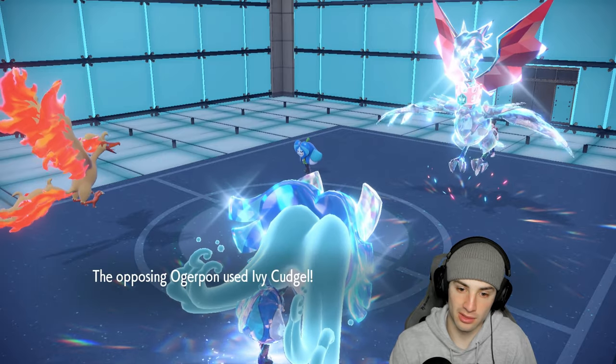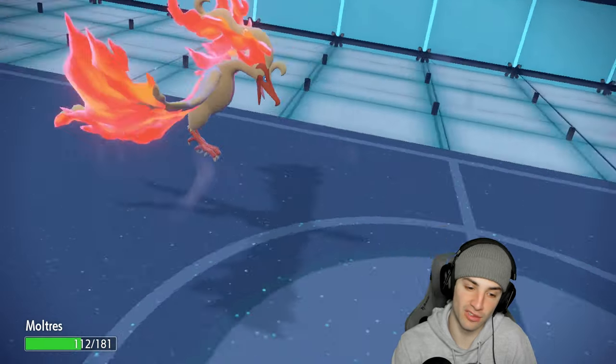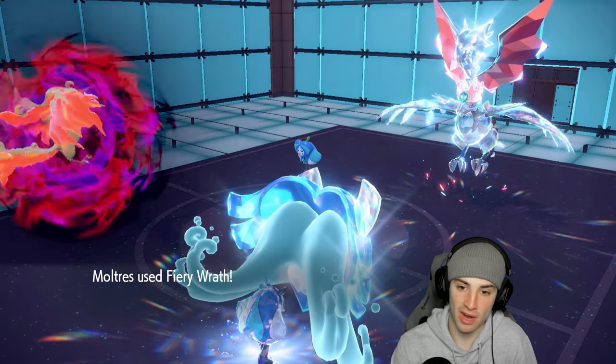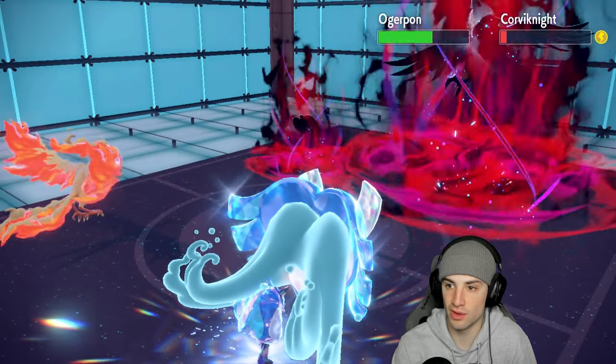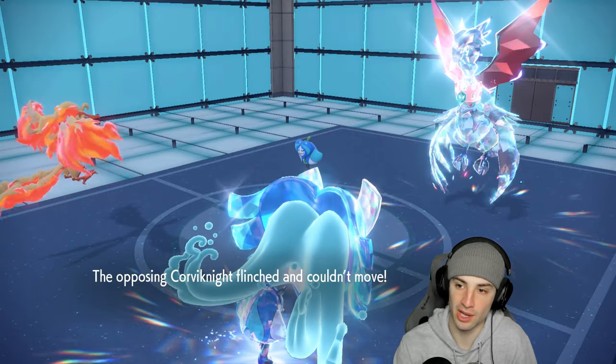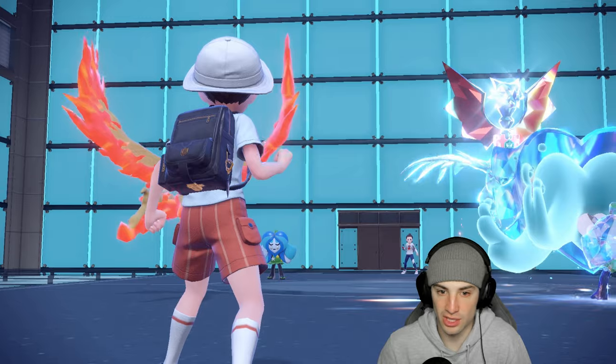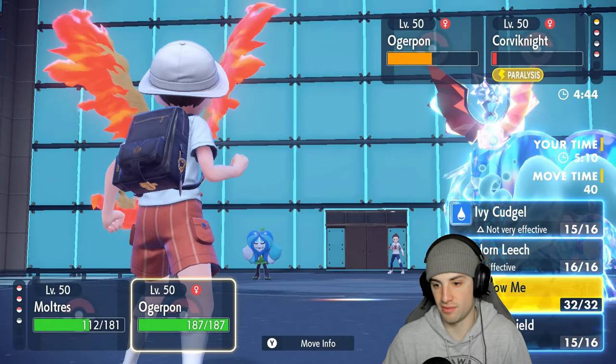They go for Ivy Cudgel — should have just used Follow Me. But we soak it well. Fiery Wrath flies through but doesn't KO Corviknight. Going for another Fiery Wrath and Follow Me this turn. Corviknight flinches — that's a big-time flinch!